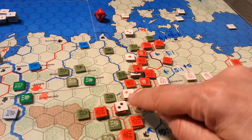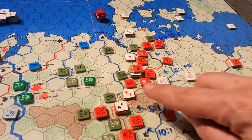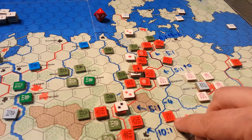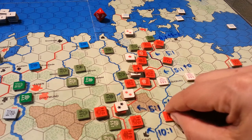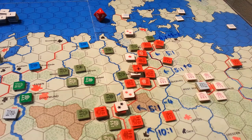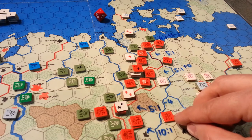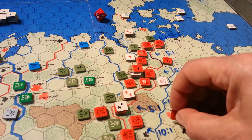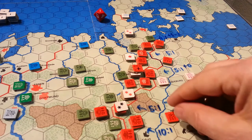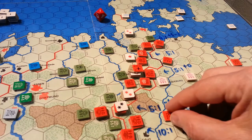These little stars you see here — as damage is inflicted, we accumulate stars underneath the counter, and that's going to reduce this number. Once we get more than 7, that unit will be eliminated and it's out of the game for good. The Soviets and NATO forces can recover these disruptions — they're called disruptions — if they're out of a zone of control and don't do anything for a turn, they can recover 1. You can build them back up to full strength if you're NATO, or full strength minus 1 if you're a Soviet unit.